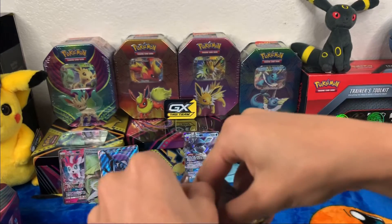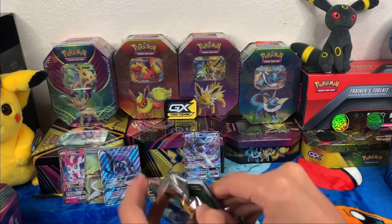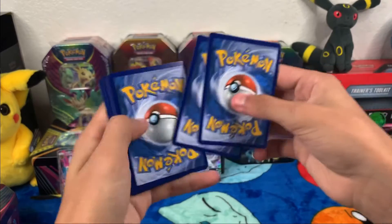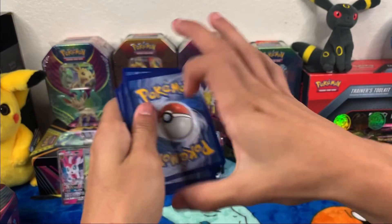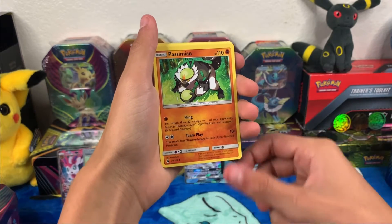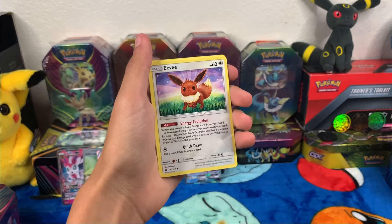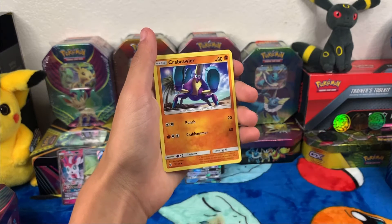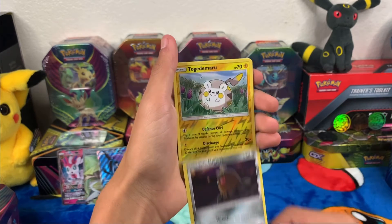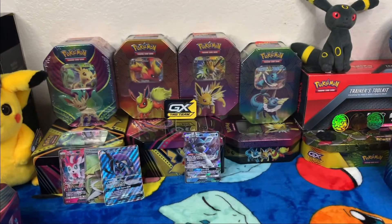Come on Glaceon, let's see what you got. Maybe the last two packs are gonna have some fire — a Charizard in the last Evolutions pack, that'd be very nice. Water energy, Rotom Dex, Passimian, Howl, Sandygast, Eevee, Crabrawler, Mareanie, Alolan Diglett, reverse holo Togedemaru, and a Butterfree. Very nice.